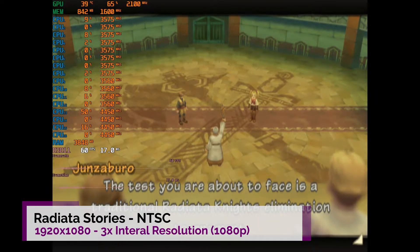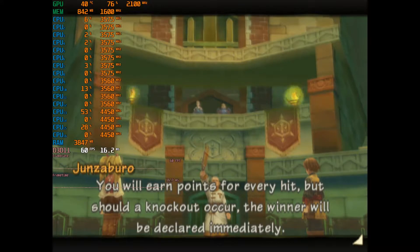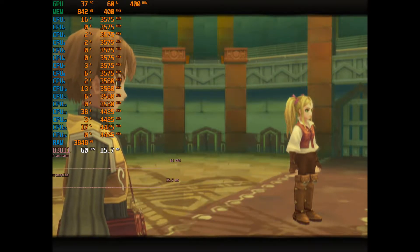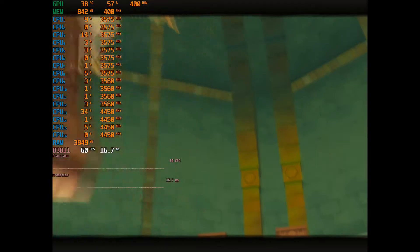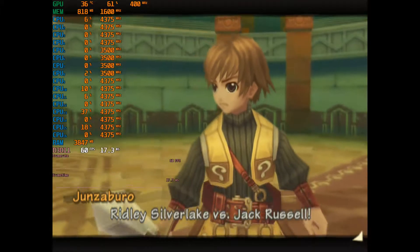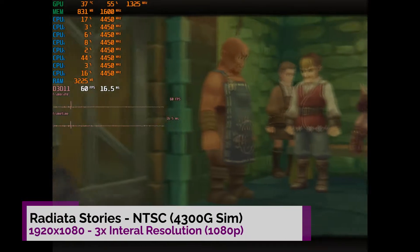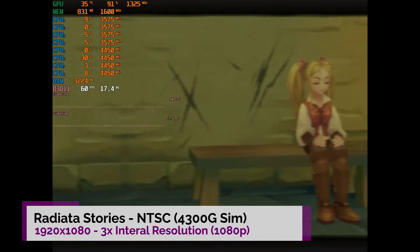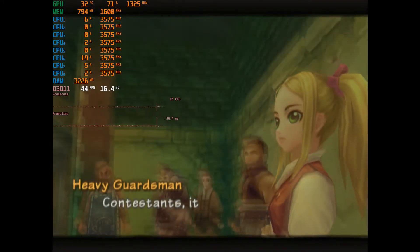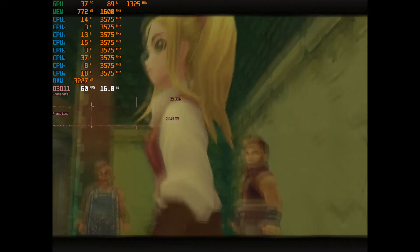Here we have Radiata Stories — running at 3x internal resolution. There are a few hardware hacks needed to get it to run correctly, but we're hitting around 60-70% on the GPU and the CPU is sitting around 40%, so on the 4750G perfectly playable at 3x. You might even be able to push it a bit higher. On the fake 4300G we're getting a similar result, hitting around 90% on the GPU. The CPU is absolutely fine. With the hardware hacks accidentally left off you get a bit of ghosting, but it's perfectly playable on the 4300G.